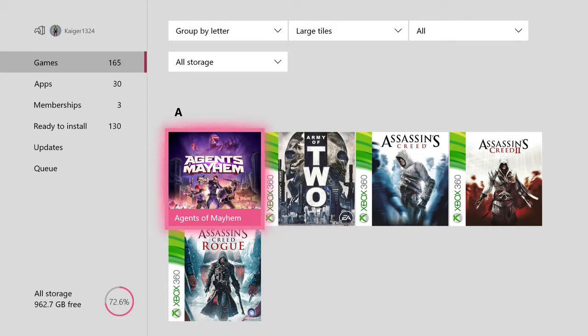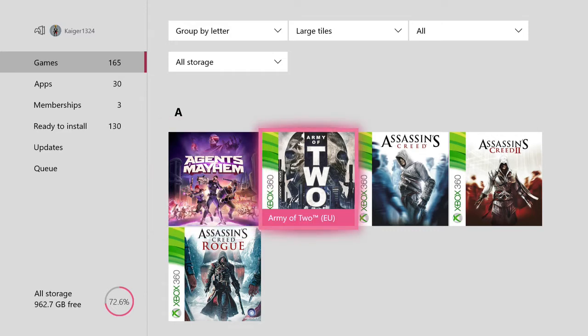Anyway, I'm going to go through it now. We'll start off with Agents of Mayhem. I've already talked a little bit about this game in part one of this video — could have been a lot better, it's an okay game. Army of Two — classic on the Xbox 360, good co-op game. This game's free at the moment, so if you don't have it, it's flawed by today's standards but at the time it was a pretty good co-op game.